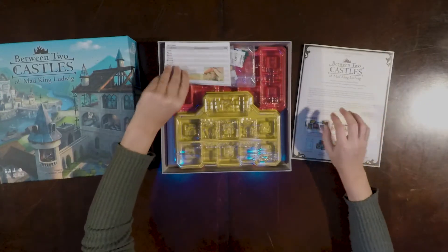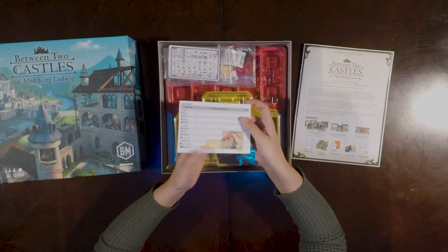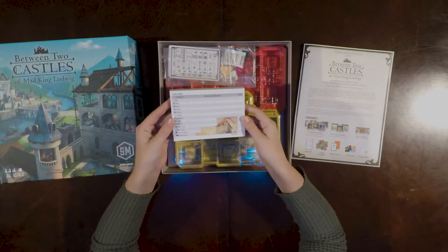Then we've got score sheets. Devin's normally anti-score sheet, but there's a whole bunch of them and they're double-sided, so hopefully he's not too mad.